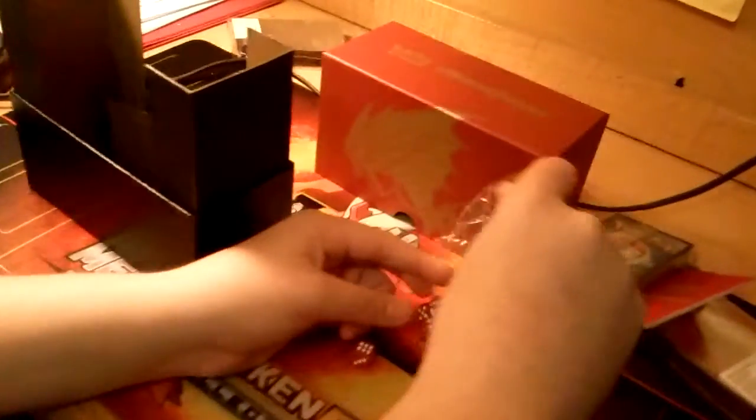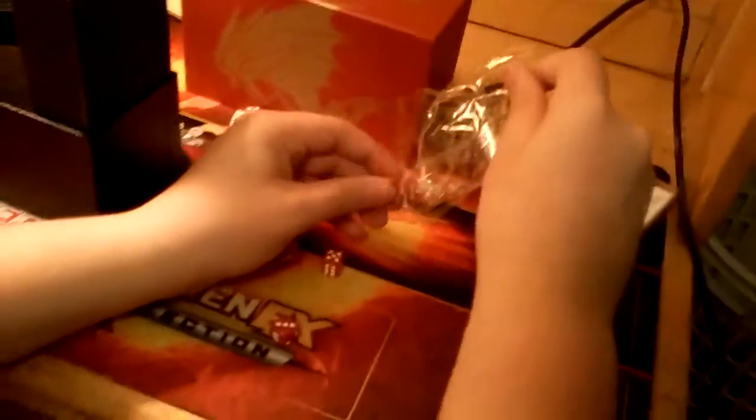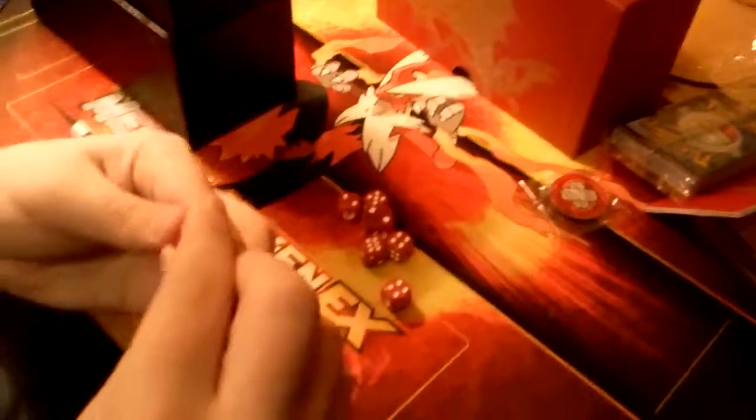Hey, look at me, demanding things of my brother. Report this video for brother and house cruelty. So we have the dice, as always. We have the Breakpoint logo — the giant dice, which looks great. Oh, quality cardboard!